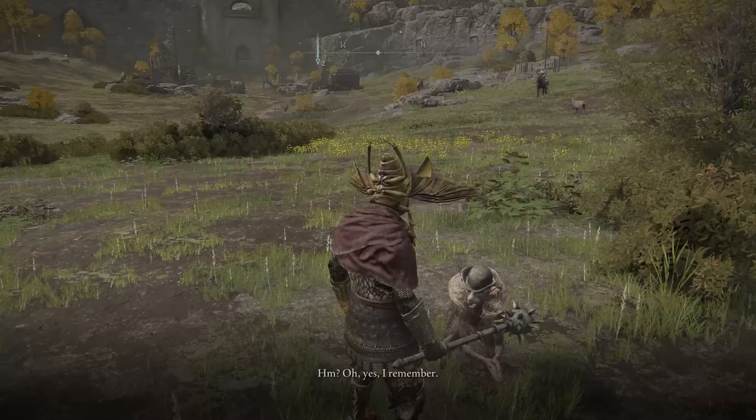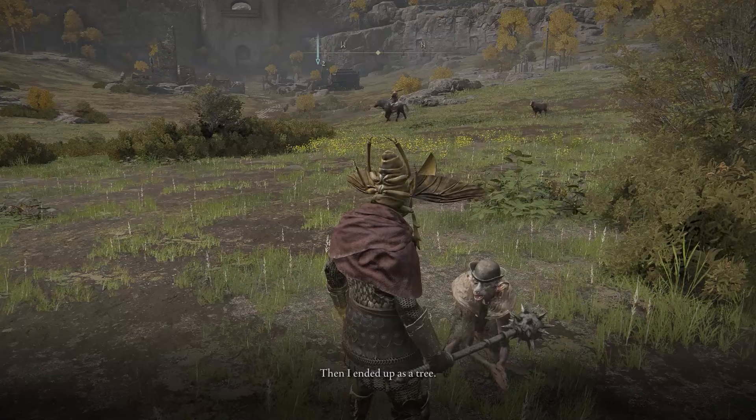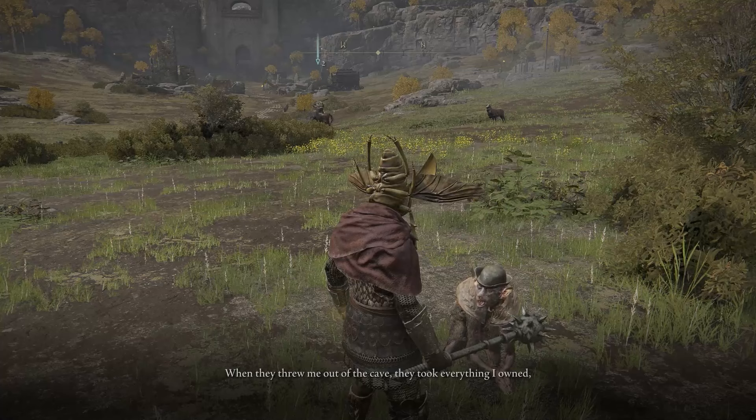I'm not actually sure who did it, but basically he says, I was kicked out of a cave, but if you wait a little while, I'll head back and try and get you an item. So go off, do a mission or whatever, do some exploring, and then when you come back, he will actually be gone.